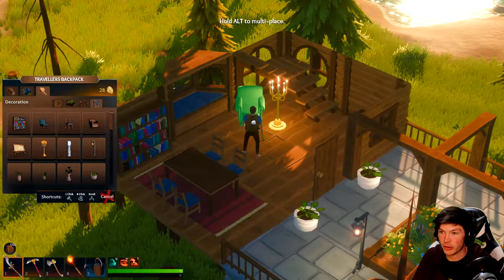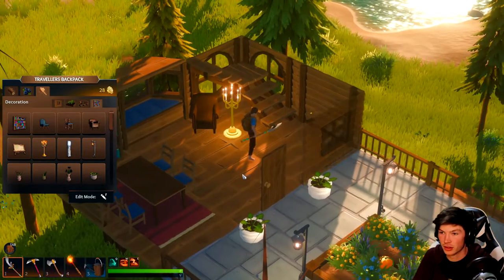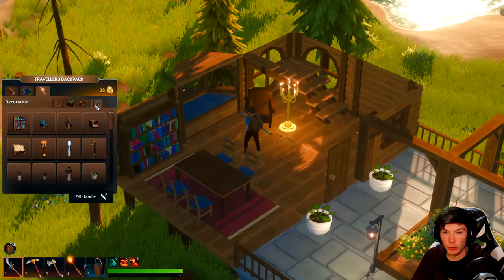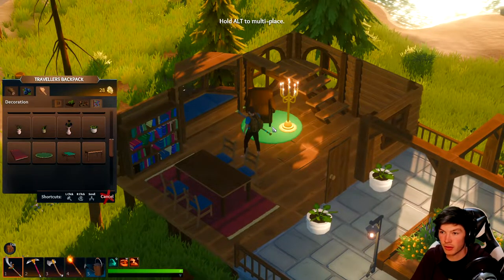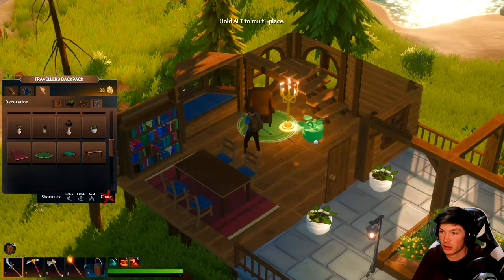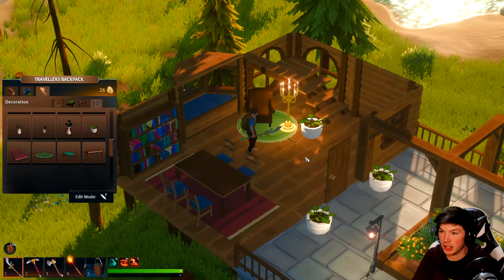We can put a little chair here. Do I go with a little rug? I need to put the chair. Yeah, that looks better. Put a little plant in here just because.